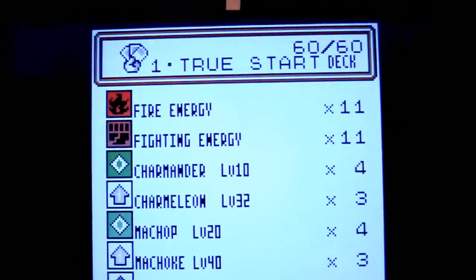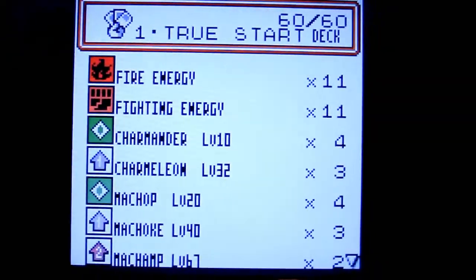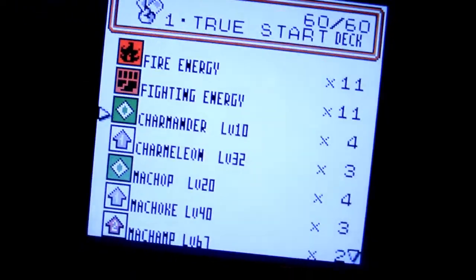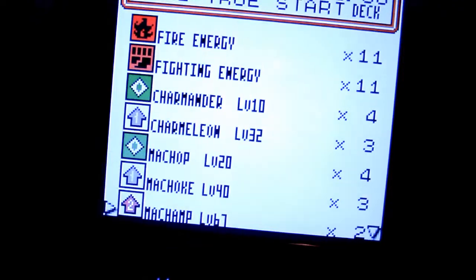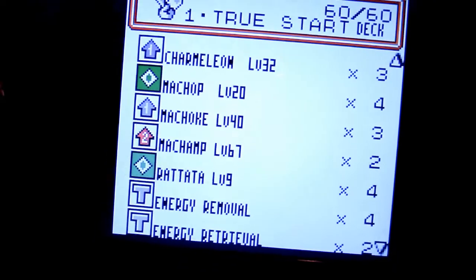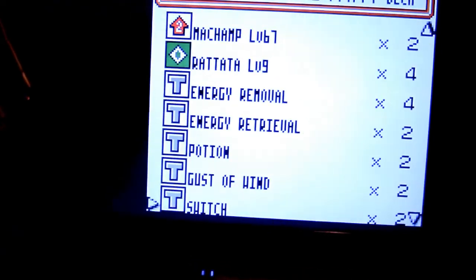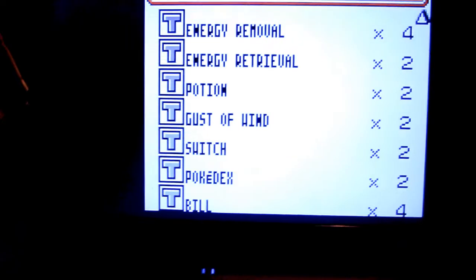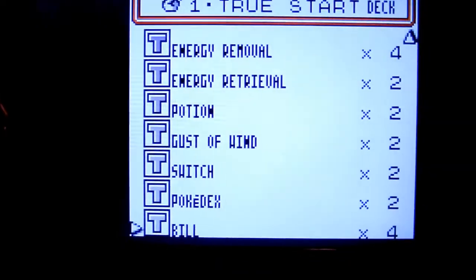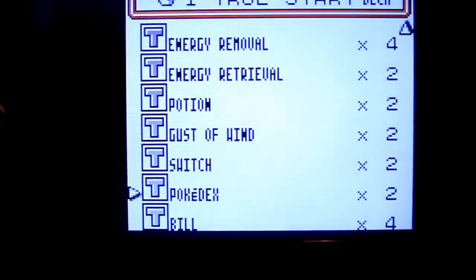So that is our card pool. In the true start deck here: 11 and 11 for each type, because even though it's more balanced towards the Fighting side of things, the Fire discards mean you'd be better served with the split. I've got four Charmander, three Charmeleon, four Machop, three Machoke, two Machamp, four Rattata for the beatdown properties. Four Energy Removal, two Energy Retrieval, two Potion, two Gust of Wind, two Switch, two Pokedex, and four Bill. I wanted to put all the trainer cards in there — they're all pretty useful. I don't have Professor Oak so Pokedex will have to do to some extent.